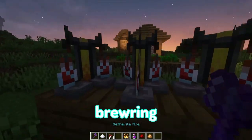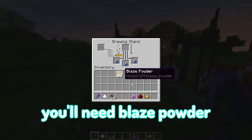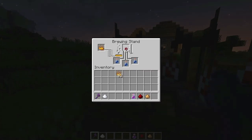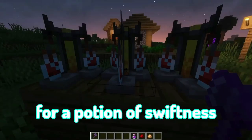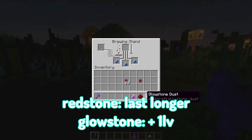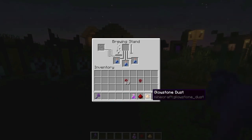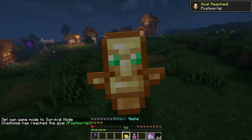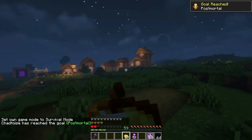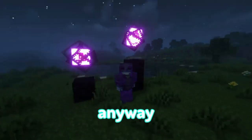If you want to be the king of an SMP, you need to get into potion brewing. For a potion of strength, you just need blaze powder. For a potion of swiftness, use a piece of sugar. To make the potion last longer, use redstone dust, and to make it a level higher, use glowstone dust. To finish things off and become truly unkillable, you'll also need totems of undying from an evoker farm and golden apples from a gold farm.